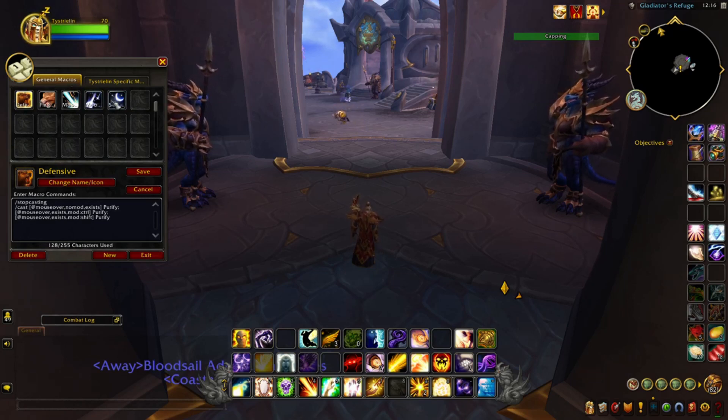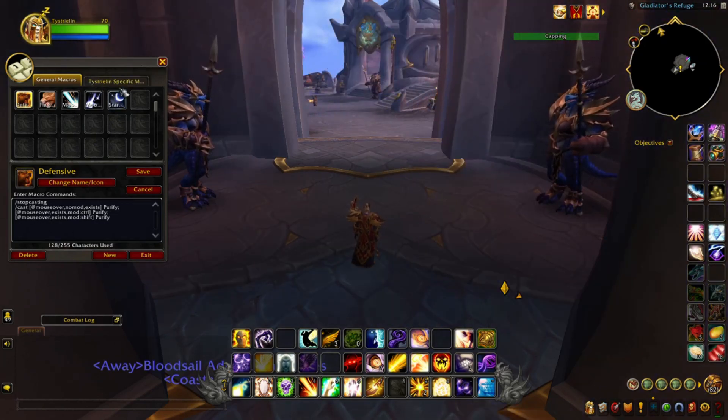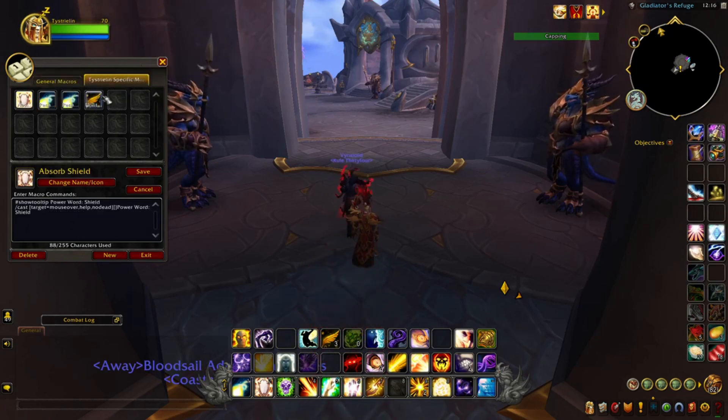The General Macros tab is basically macros that have added up and haven't been saved to a specific class or character. Let's go to specifics to start. I'm currently on my discipline priest, Testrillion, so we're going to go to Testrillion's specific macros tab. You can see I already have four macros built — premade sets I found online in relation to three of my spells: Power Word Shield, Penance, and Angelic Feathers, which are incredibly useful tools for PvE and PvP content.